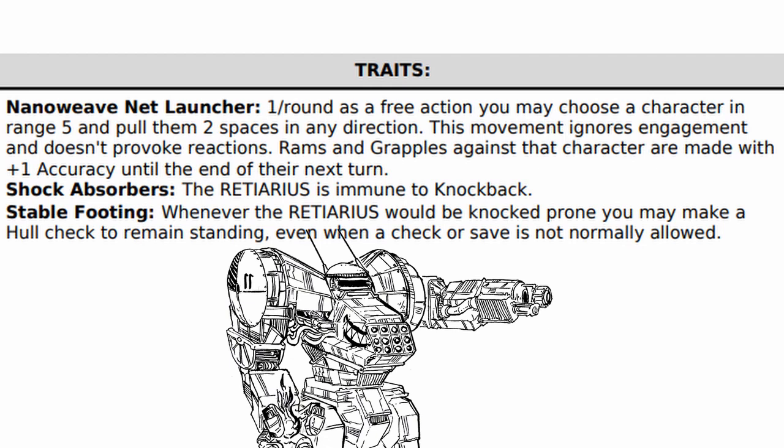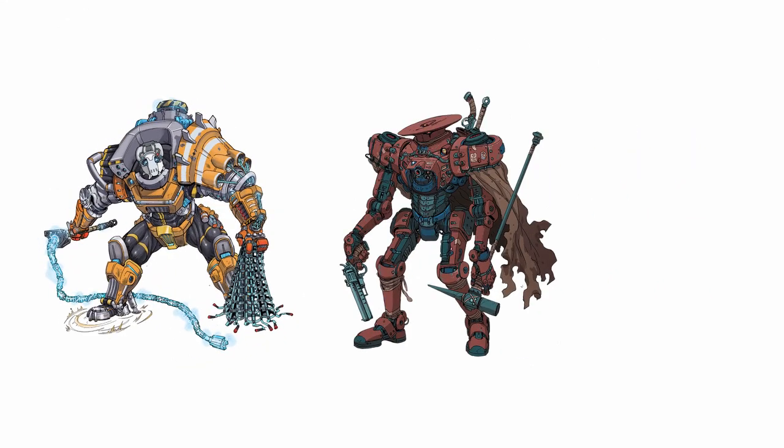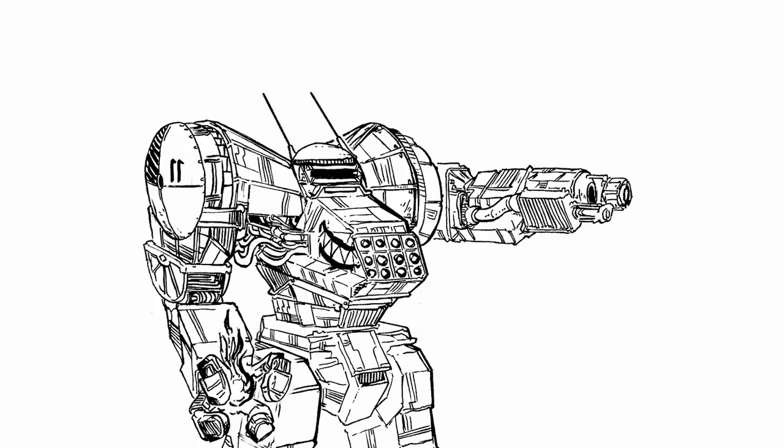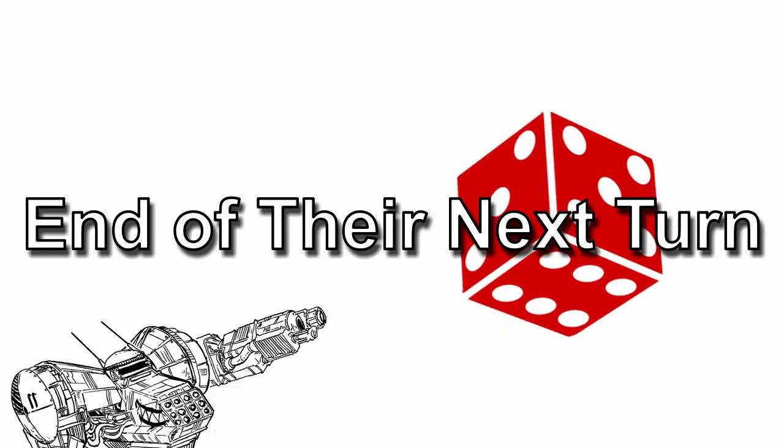As for its traits, it has three of them. First, Nano Weave Net Launcher: once per round as a free action, you can drag a character within range 5 two spaces in any direction, which ignores engagement and doesn't provoke reactions. Also, Ram and Grapple made against said character are made with plus 1 accuracy until the end of their next turn.